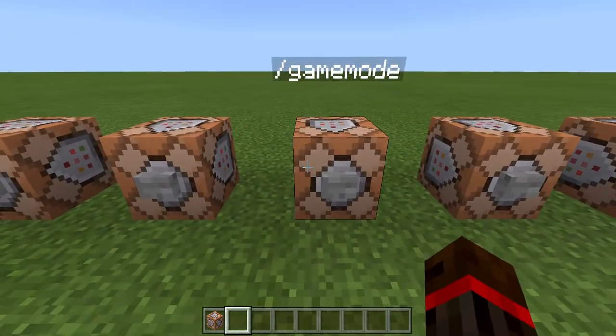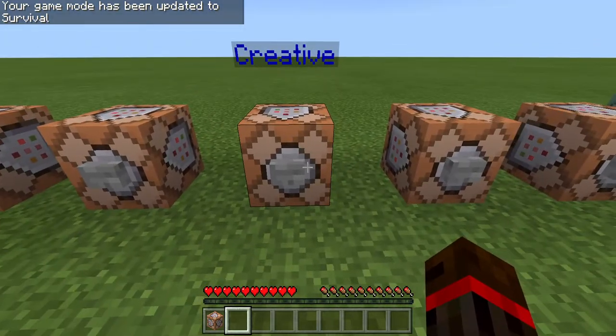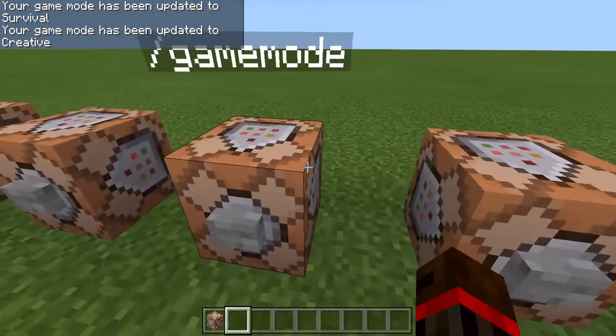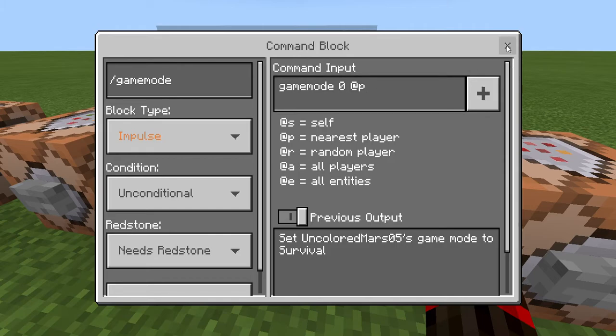So, game mode. Right now I'm in creative, I have to change my game mode to survival and then back to creative again. This command is game mode 0 — 0 is survival, 1 is creative, and 2 is adventure mode — and then closest player.